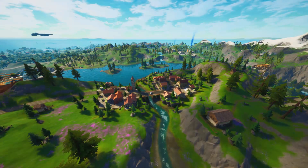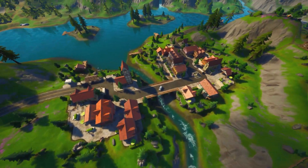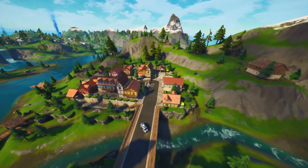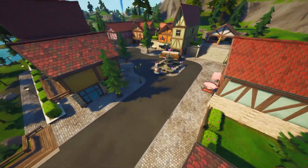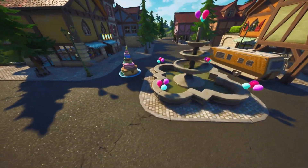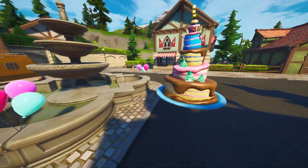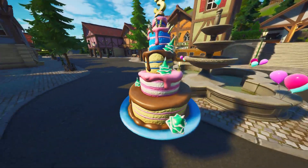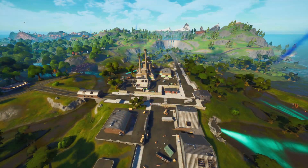We've got another cake location which is going to be at Misty Meadows. If you cross the bridge — not the side with the tower, but the side with the fountain — it's located right next to the fountain. You guys can see this is your next cake location. These are mostly in every single main location — pretty much one per area.